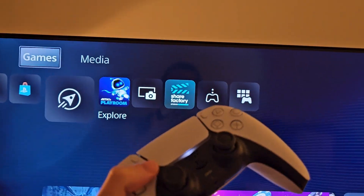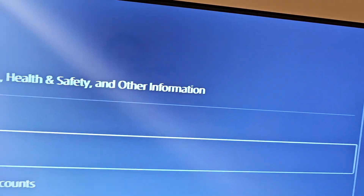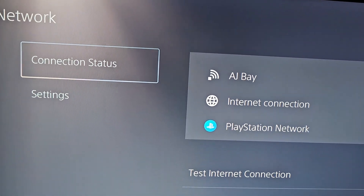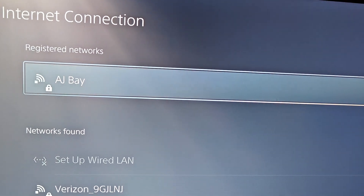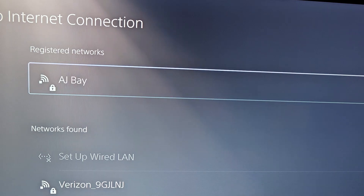So first just go into your Settings. Then select Network. Go to Settings and set up Internet connection. Now you're going to select the network. Try doing it two times if it does not connect the first time.